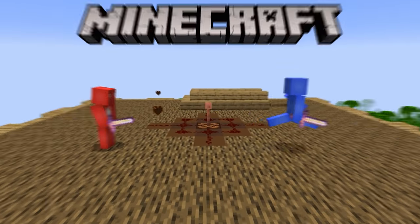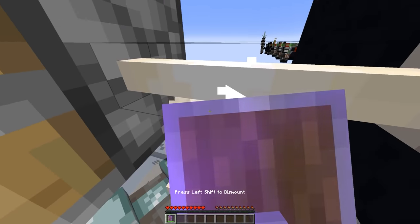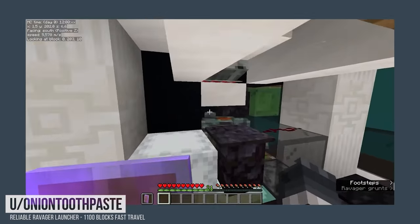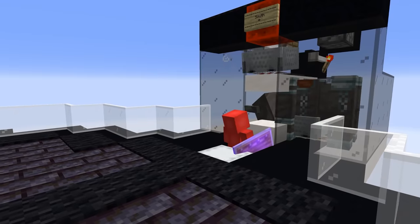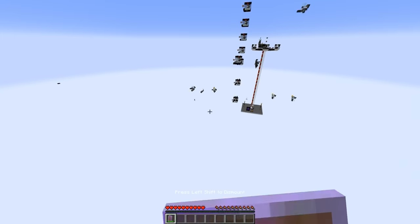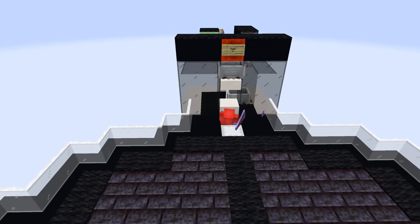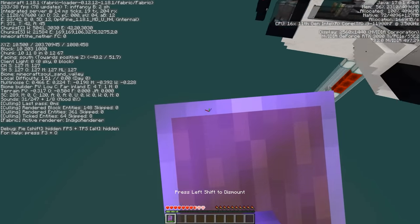In Minecraft, there's knockback, knockback two, and then the kind of knockback that launches you 1,100 blocks away. Thanks to the community's discovery, it turns out that by stunning a ravager in a specific build and then sitting in a minecart above, we can get launched hundreds of blocks away from the location. And if you're looking to extend that airtime, maybe bring an elytra as well for an even greater lift off.